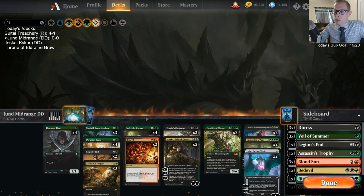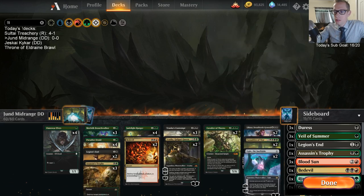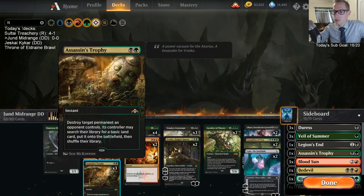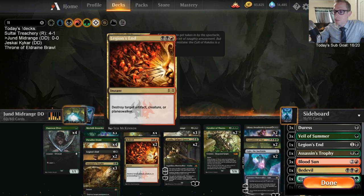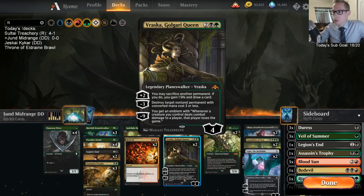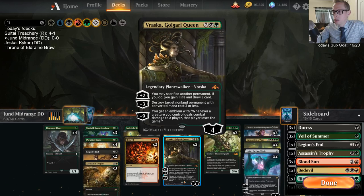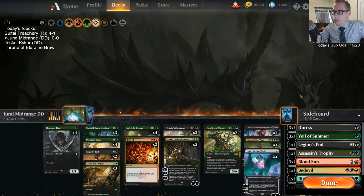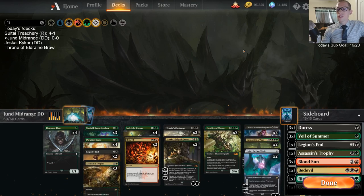We have good quality removal between Legion's End, Brass's Contempt, Bedevil, and Assassin's Trophy — four really good quality removal spells. Golgari Queen is a good swiss army knife that can do a little bit of everything. Cavalier of Thorns helps ramp us and gets us to these six-mana cards.